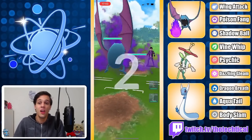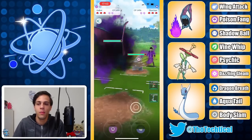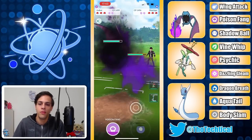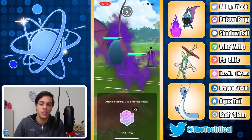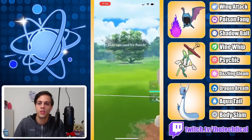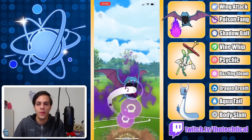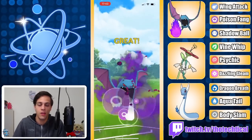Golbat into Dusclops — not ideal. But if you can manage to bait properly here and hit the Shadow Ball, it is a pretty good matchup for Golbat. Ice Punch is of course hitting for super effective, but it's not a strong move, especially coming from a Dusclops — it does like 50%, which is quite a bit, but not enough for Dusclops to farm you down. So it's super fine.